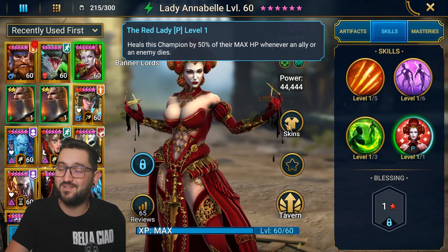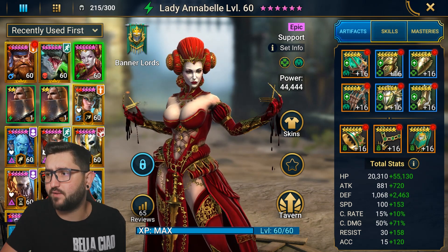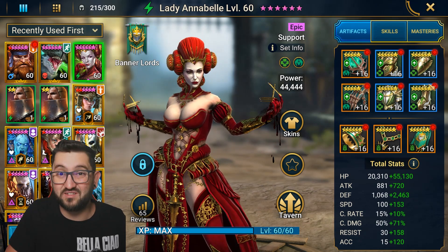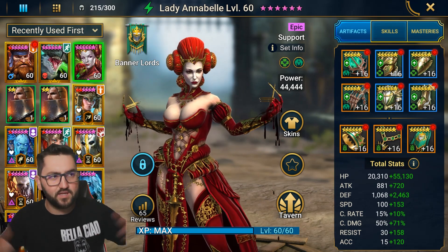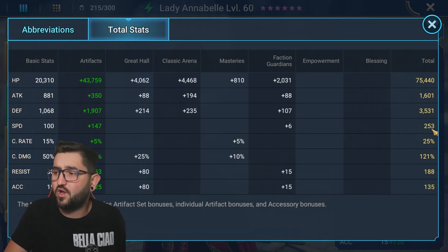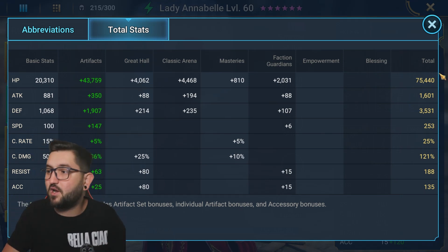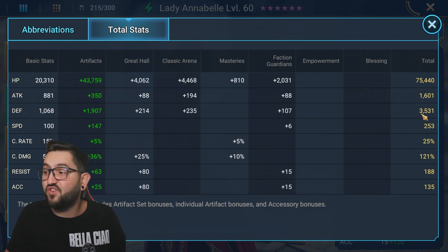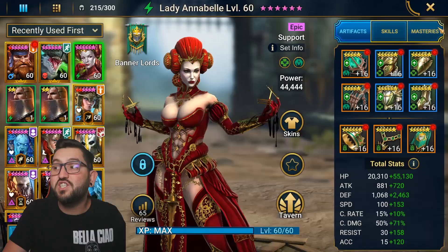I don't even have top-tier gear on her. I have two pieces of 5-star Legendary Immortal and four pieces of rare 6-star Regeneration. Her stats are: 253 Speed, didn't care about Resist or Accuracy, 75k HP, and 3.5k Defense. Compare that to Samar, who needs 80-90% crit rate, 19k HP, and 3.5–4k Defense — she does it ten times easier.